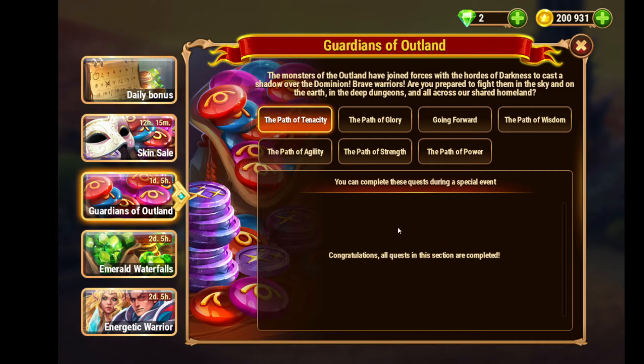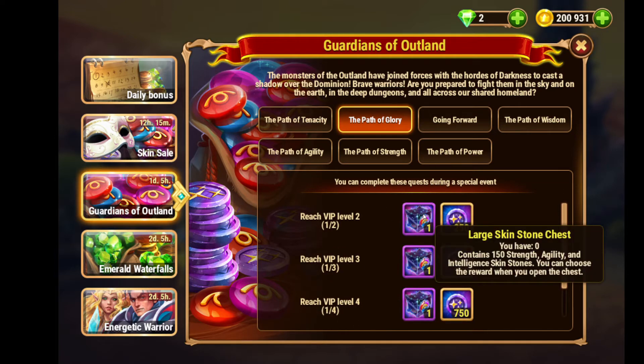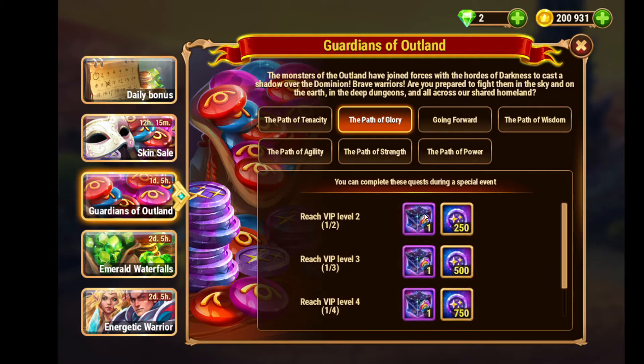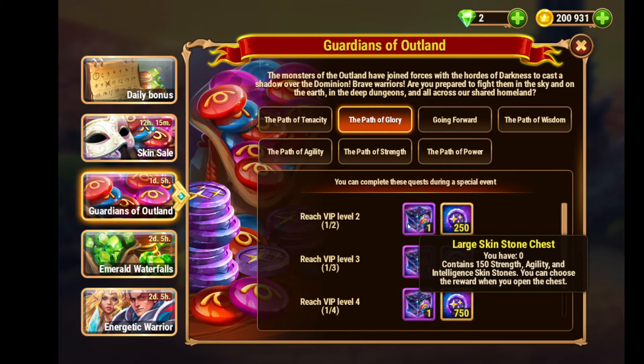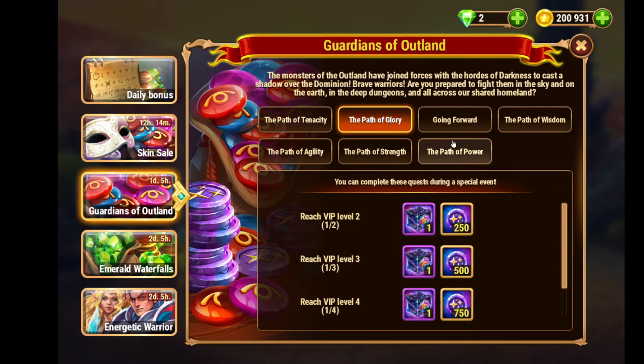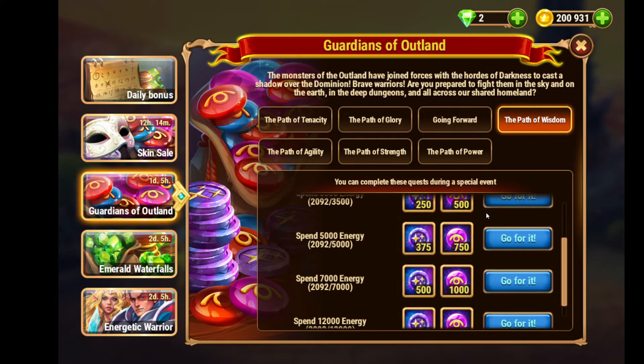This is basically a three-day event that went live two days ago. The first path is the Path of Tenacity, which is a login reward. The Path of Glory requires reaching VIP levels one through five to get large skin stone chests, which contain 150 strength, agility, or intelligence skin stones — 150 each per box. You can also get outland coins as rewards for spending emeralds and collecting large skin stone chests.